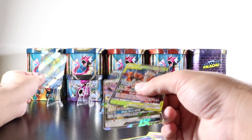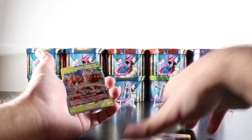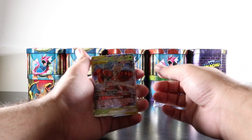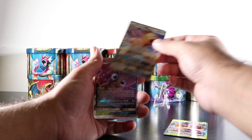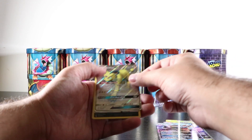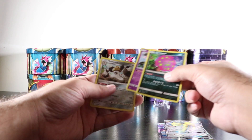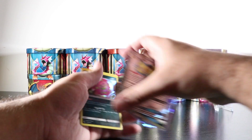My favorite pull from today is the Pheromosa and Buzzwole ultra rare Tag Team Ultra Beast card. Let's take a look at all the pulls: Pheromosa and Buzzwole, Persian GX full art — which I already pulled before — another Venomoth GX, another Blastoise which I already have, Persian GX full art again, Spiritomb, Marshadow, and Melmetal holographic rare.